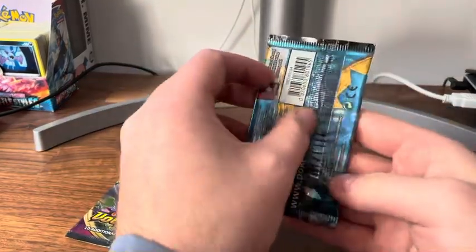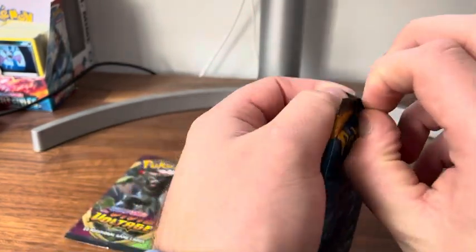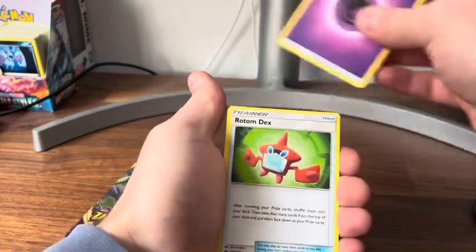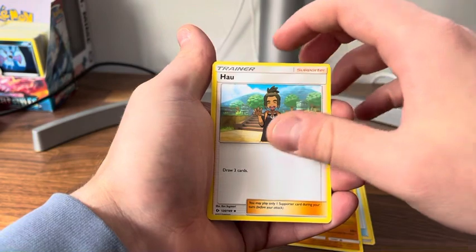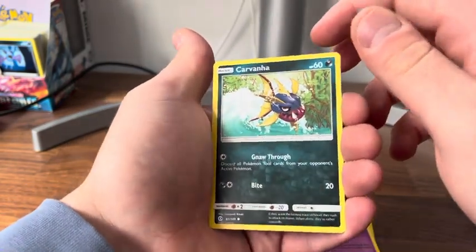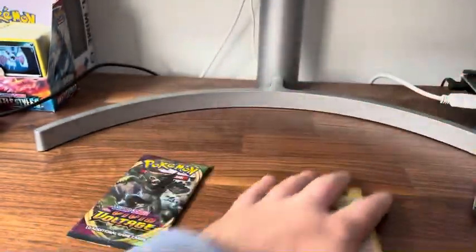Let's just open these for the sake of it. The Sun and Moon — I think I've got some Sun and Moon somewhere. 1, 2, 3, 4. Water. Rotom Dex. Persimmon, Hull, Sheldon. Togedemaru, Popplio, Zubat, Carvanha. Reverse Sandile and Bewear. A little let down.